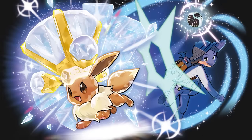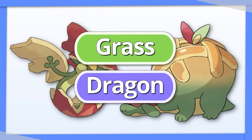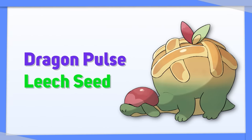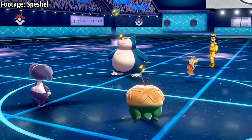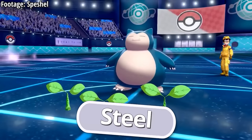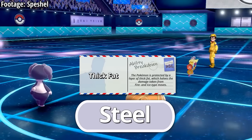Appletun is an example of why Terastalization is just so cool. Even though Appletun and Flapple share a typing, a pre-evolution, and many of the same moves, their best Tera type is not the same. Appletun is a bulky Dragon who wants to stay alive for as long as possible, making its best option Tera Steel, especially with Thick Fat reducing the damage from super effective Fire attacks.